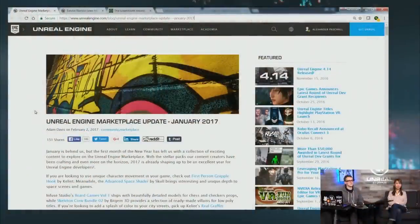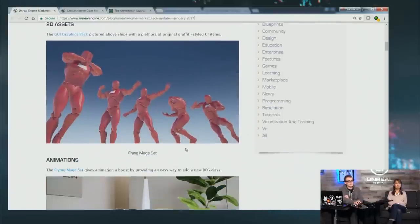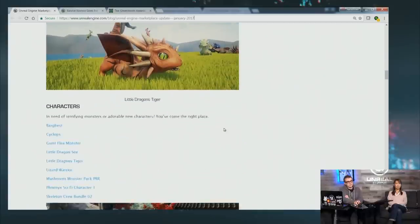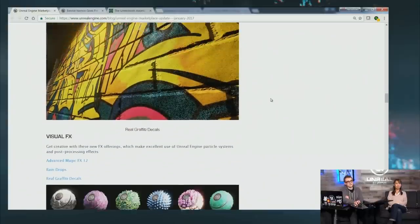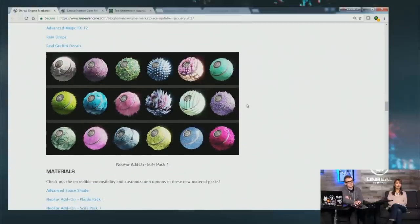The Unreal Engine Marketplace got an update for January. As you know, we always do these one month behind, so here's all the stuff that showed up in January. You can see there's quite a few new UI graphics packs, 2D assets, animations, et cetera. Come out and check out the blog post at unrealengine.com/blog. The graffiti decals are super slick. Really great stuff.